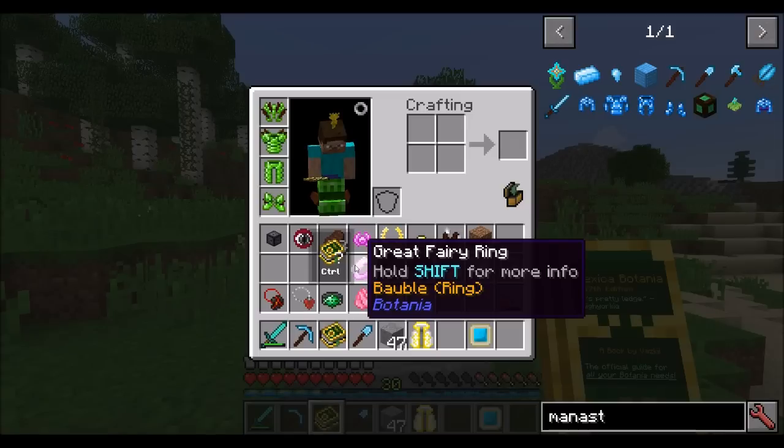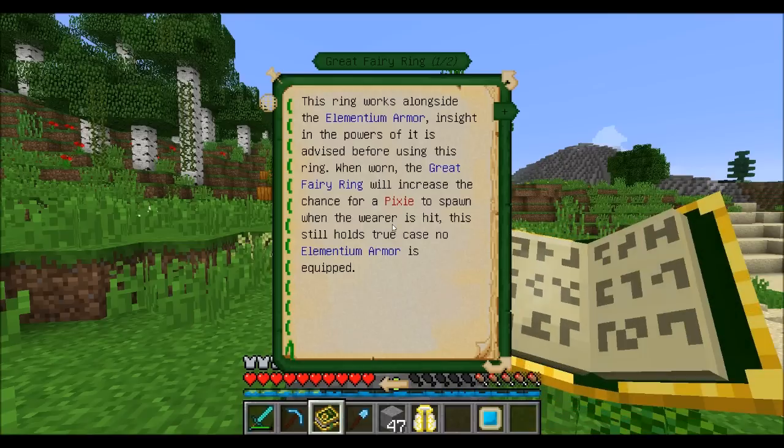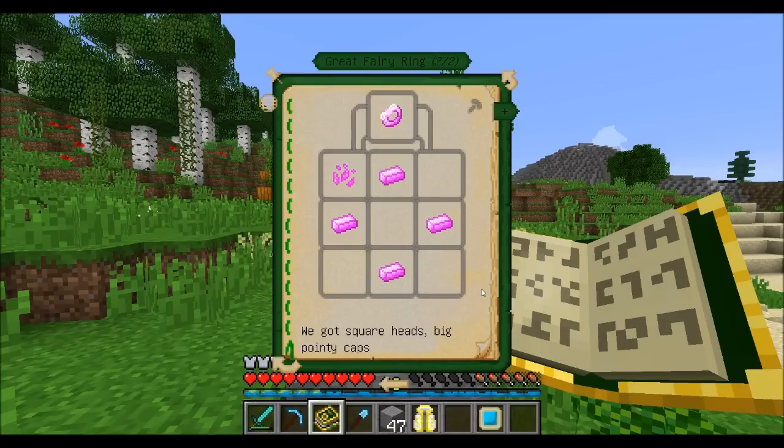Next up the great fairy ring — remember the elementium armor that creates fairies to fight anything that attacks you? Wearing this ring will boost that effect. We saw the fairies during the Botania boss fight, and this ring will increase the chance of fairies being spawned.